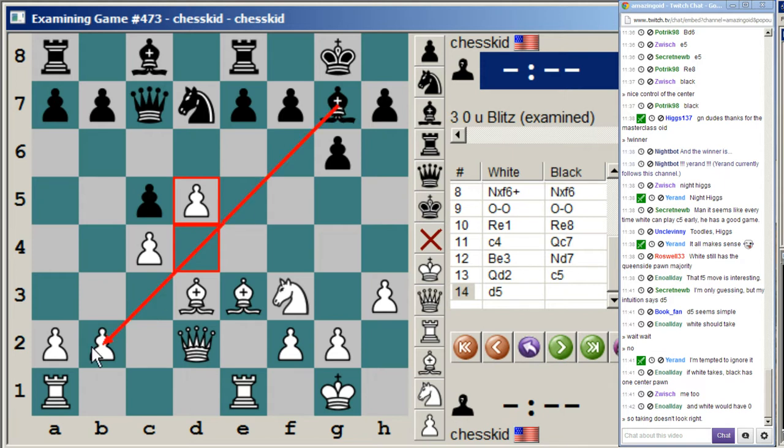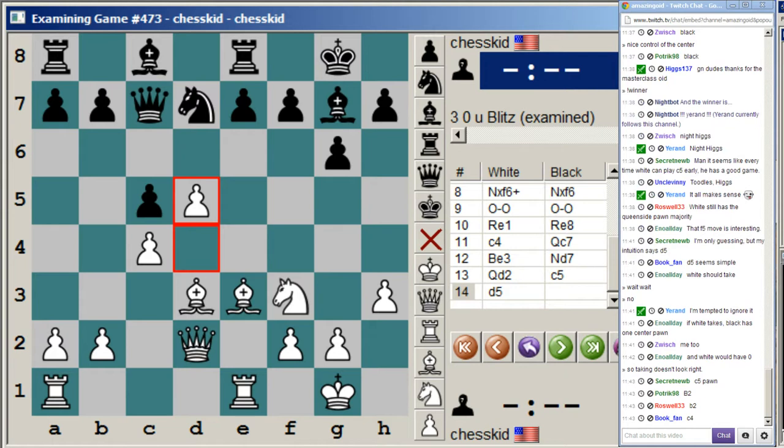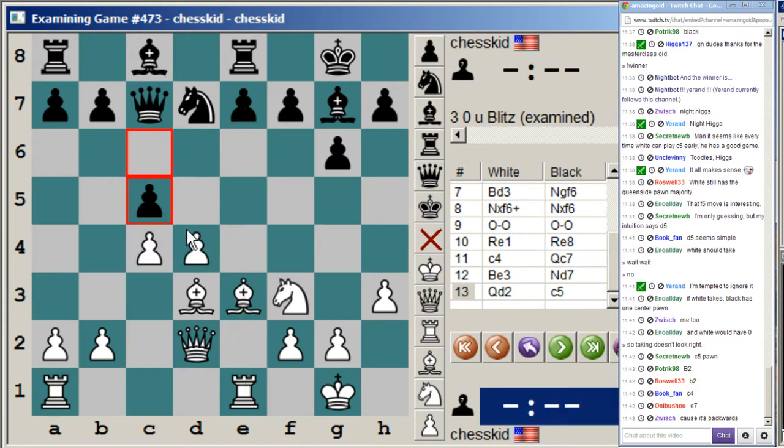Sometimes it behooves us to remove that square and cramp black, and so the right idea is d5. It looks maybe a bit anti-positional at first, because you're opening up this diagonal and giving up potential e5 square. But this pawn is actually doing a lot. First of all, what major target does playing d5 create? The first target is actually the c6 pawn — it's now on an open file, and it's now a backwards pawn. If you push it, white can capture. By playing d5, we created this pawn into a backwards pawn.